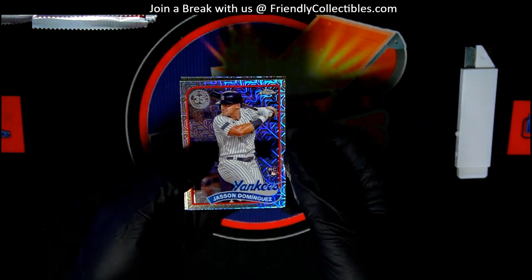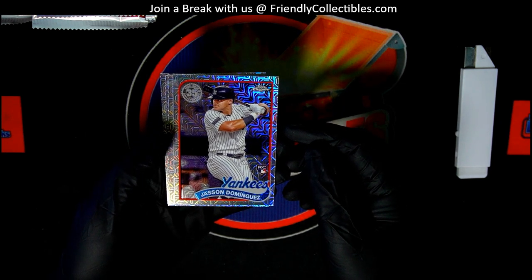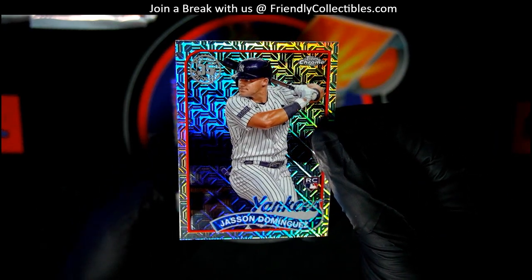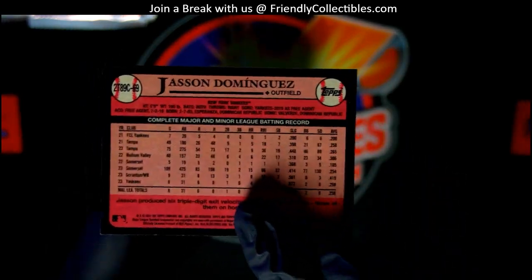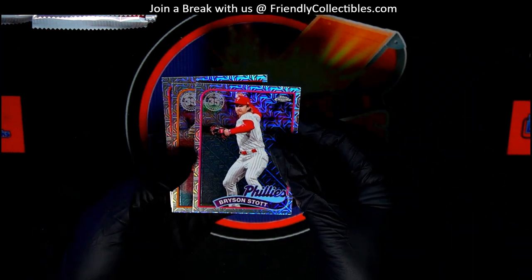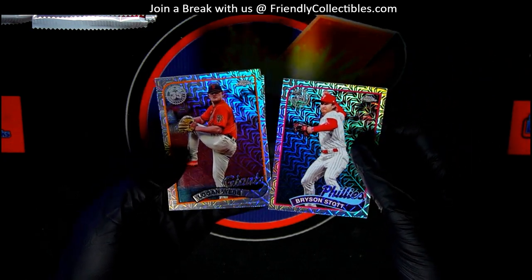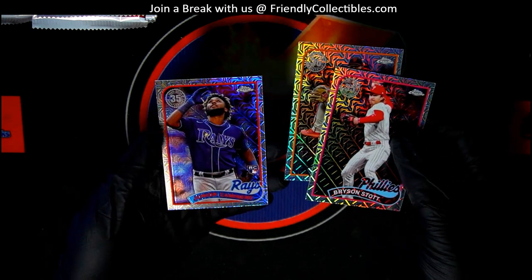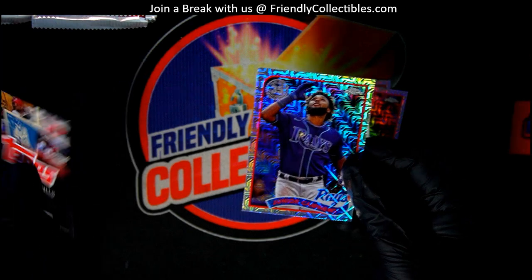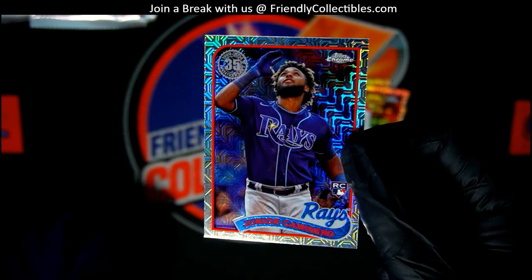Jason Dominguez — nice rookie card! That's a good one to get right there. Silver pack rookie card — Dominguez, Bryson Scott, Logan Webb for the Giants. There's another big rookie to get in this product, so that's great. Congratulations! Yeah, that's a great rookie card to have.